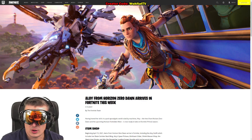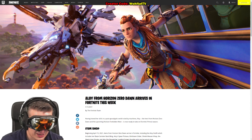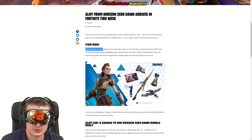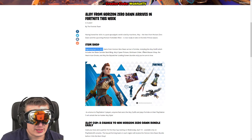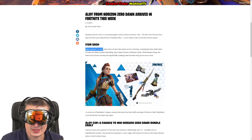Let's talk about the new Aloy skin from Horizon Zero Dawn. As you can see, the bundle is coming to the Fortnite item shop on April 15 eastern time — that's April 16 in European time, Australian time, and so on. You get a skin, back bling, pickaxe, glider, wrap, emote, and a loading screen. The loading screen is going to be exclusive to the bundle. This is also what you can get for free.